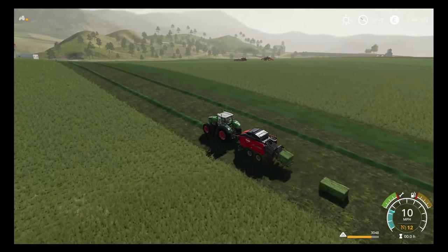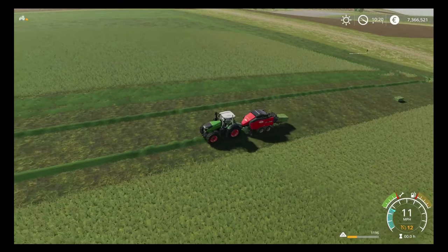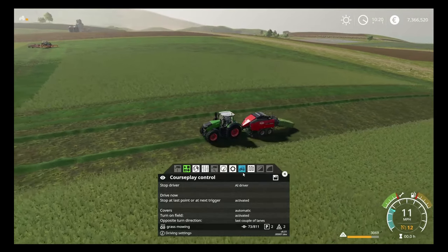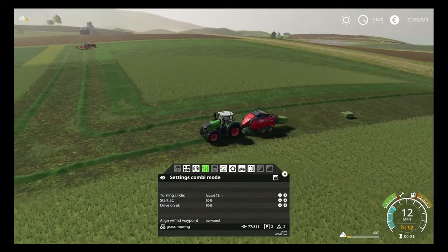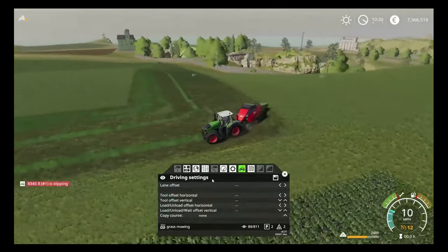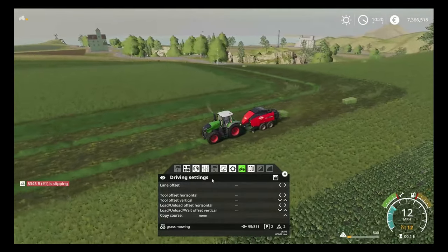That is the nice and easy way to go about it. What we can look into of course is doing a bale collection route as well, where you do the exact same principle. If you use the auto stacker, for example, all you need to do is when you get into the system, you can start to set offsets for your vehicle. Come onto driving settings and you're going to offset the course slightly. The reason you're going to do that is because you want to offset the tractor so it's to the left of the swath so that the auto stacker can pick up the bales.